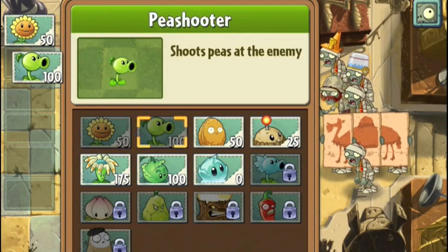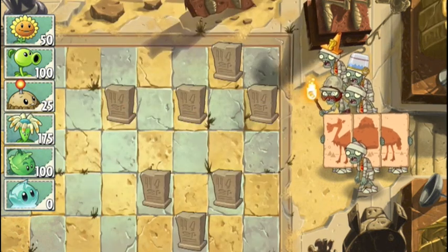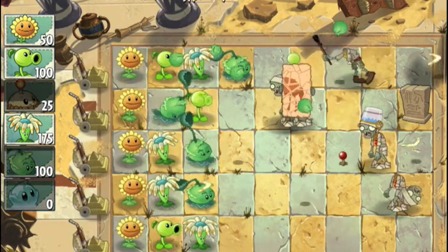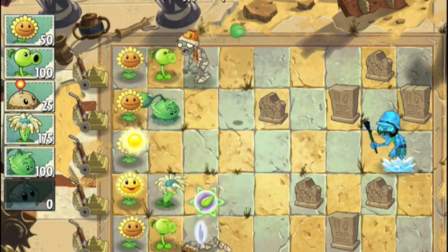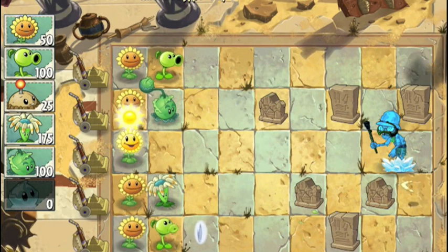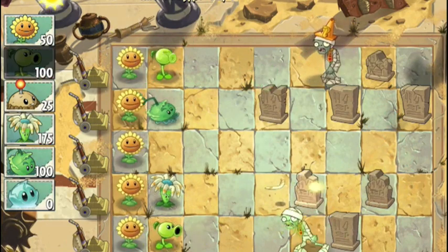But here's where things change. There are a few items you can use to get a distinct edge over the zombies and yes, you can pay real money for them. Plant food turns one plant into a superpowered weapon of mass destruction for a few nanoseconds. A pea shooter suddenly becomes a machine gun, a cabbage chucker becomes a missile launcher, a sunflower turns into a photosynthesis superfactory.